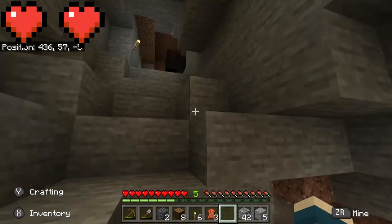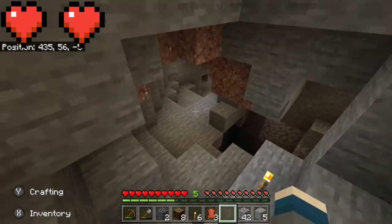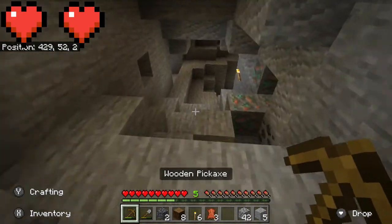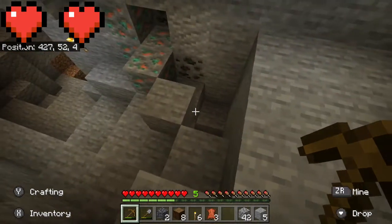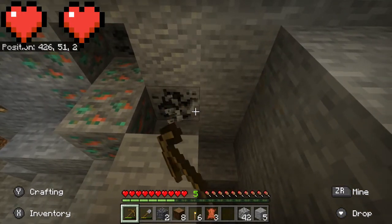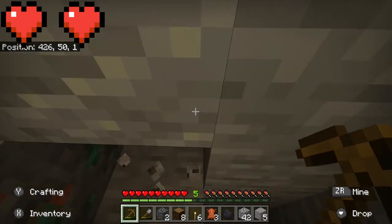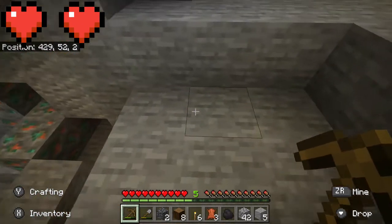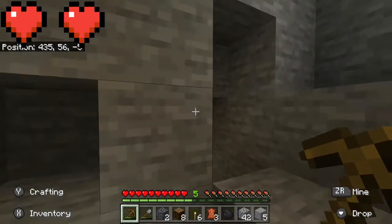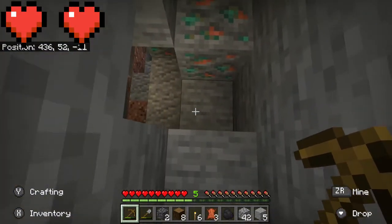We actually need coal, and the problem with getting coal is it means we've got to go into the mines because we don't have any coal at the ready. Lucky for us, we've got some coal right here. I've gotta be really careful not to over-mine, because if I over-mine and there's copper beneath this, we lose another life — down to one. Then I might actually have to end this video.